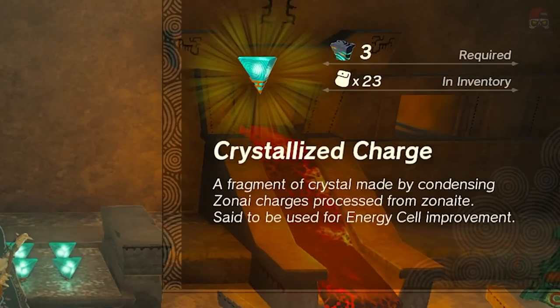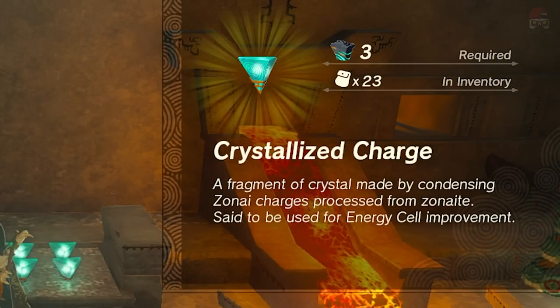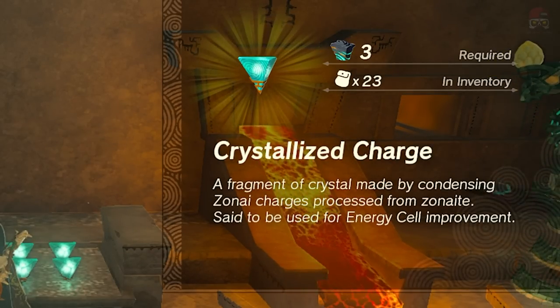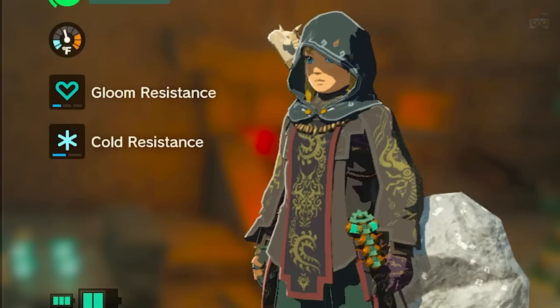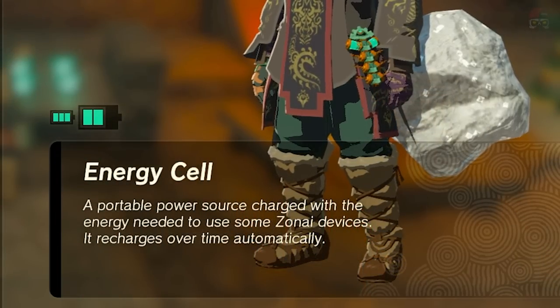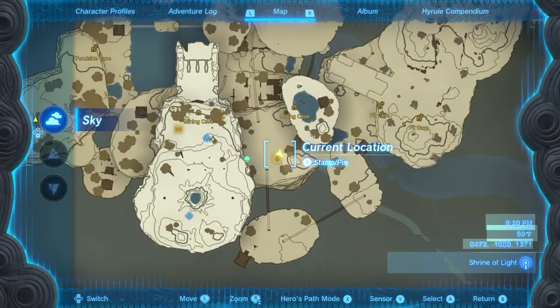The second thing you can exchange Zonite for are crystallized charges — fragments of crystal made by condensing Zonite charges, said to be used for energy cell improvement. We're going to use these at a different location to expand our energy cell itself. Going into my inventory, you can see I currently have an expansion on my energy cell — I now have more battery.